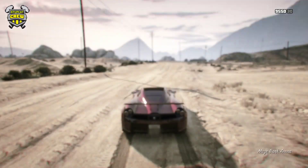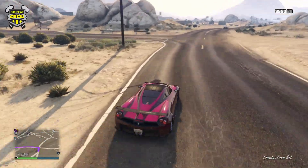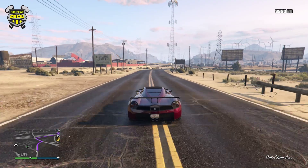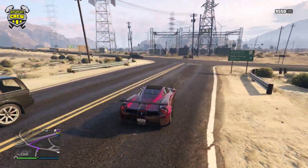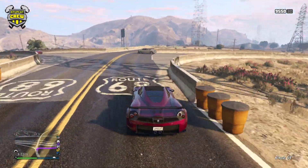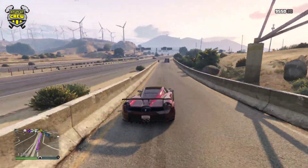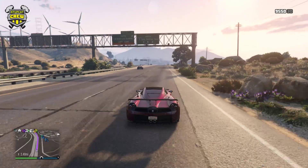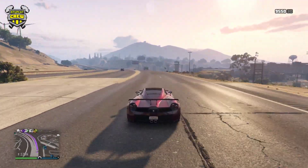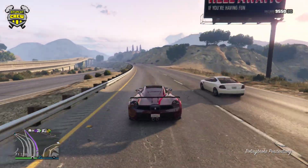We're heading to the Arena Workshop. With what this glitch is gonna do, it's gonna let you have any Benny's wheels on - whether it's a Wagner, T20, pretty much any car. The steps are easy, anybody can do it. If you're into that kind of stuff, I recommend doing it while you can because stuff like this doesn't last long.